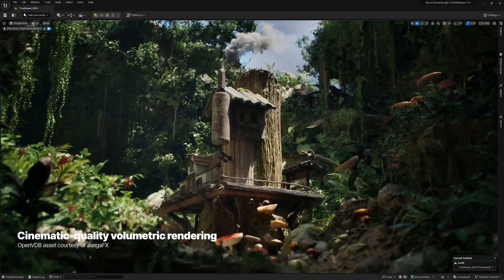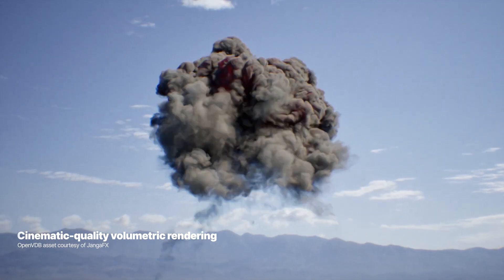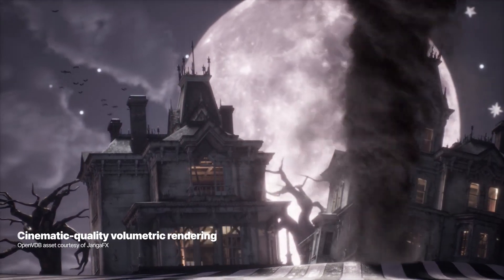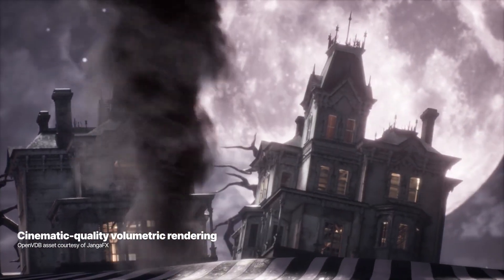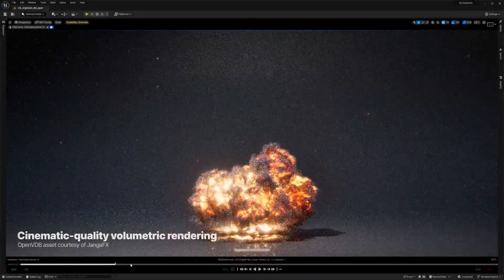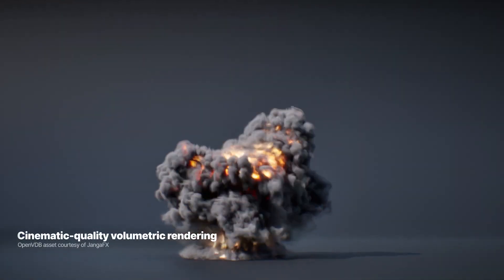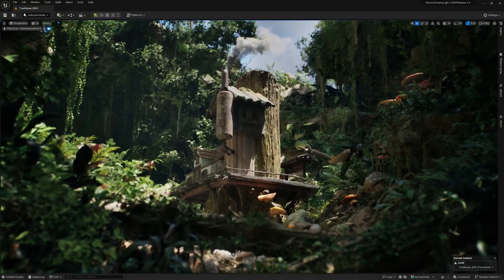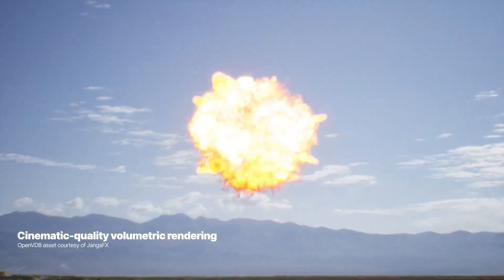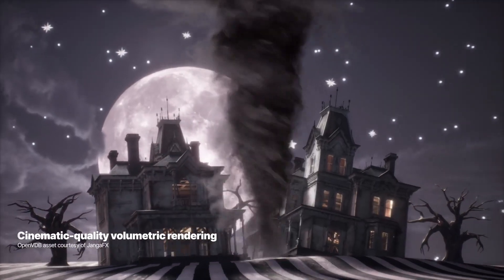For all film enthusiasts out there, Unreal Engine 5.3 has a lot in store. The Path Tracer is getting a major facelift and now supports heterogeneous volumes like smoke, fire, and clouds, all of which you can create using Niagara, meaning your scenes will have even more realistic and captivating effects. Now let's talk about Sparse Volume Textures — a game changer in the realm of dynamic simulations. With Unreal Engine 5.3 you can effortlessly store and replay volumetric simulation data, allowing you to create stunning effects such as realistic smoke and fire.